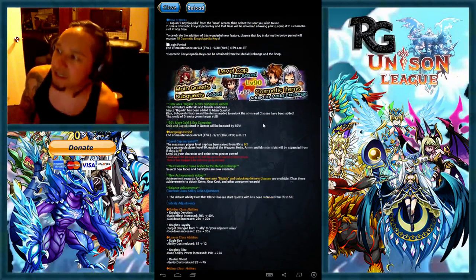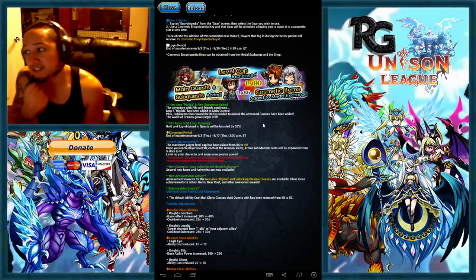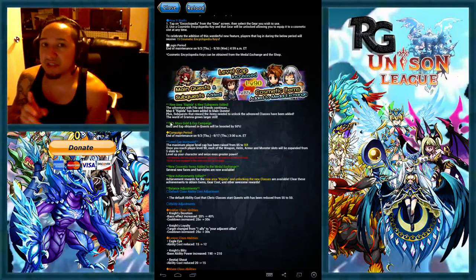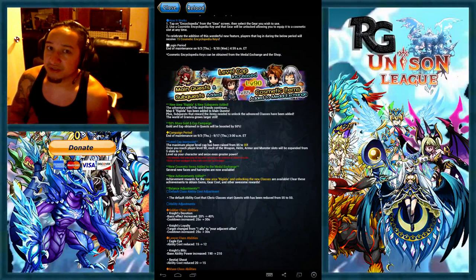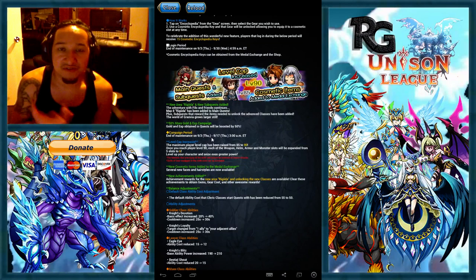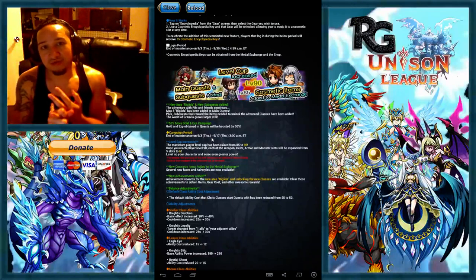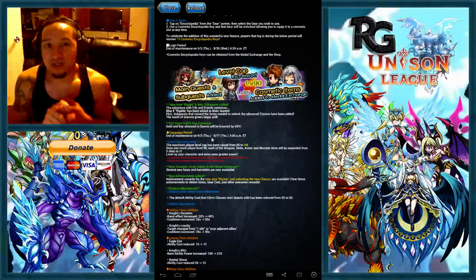This is very important, guys — you need to start leveling as soon as possible. You have until the 17th, but there's 50% more gold and 50% EXP gains for this whole period until end of maintenance. This is going to be a long period where you can get up to level 90, so best time to level and grind is right now. Even if you wanted to make an alternative character, the gem rates are boosted, EXP is boosted, and gold is boosted.